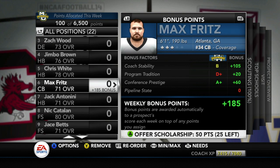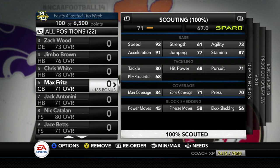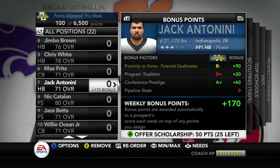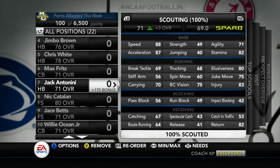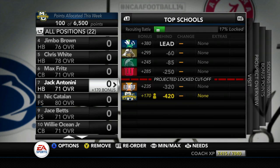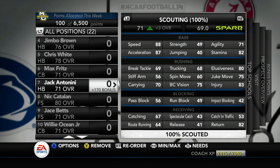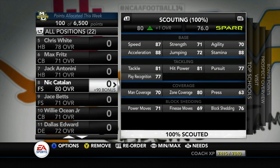Max Fritz is number six on our board — a cornerback at 71 overall with 84 man coverage and 80 tackling out of Atlanta, Georgia. Jack Antonini is out of Indianapolis, Indiana — the number 91 running back, kind of overlooked. We're currently sixth on his board. He's a decent back with 67 catching for a running back, which is actually pretty good. I could see him contributing on third downs.